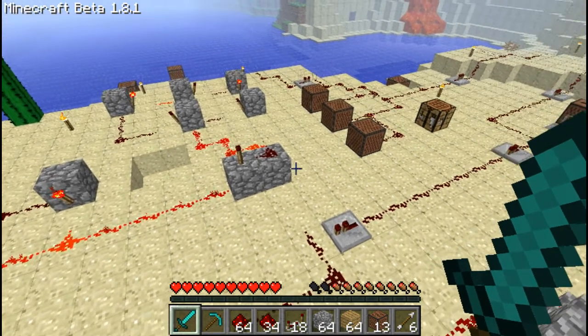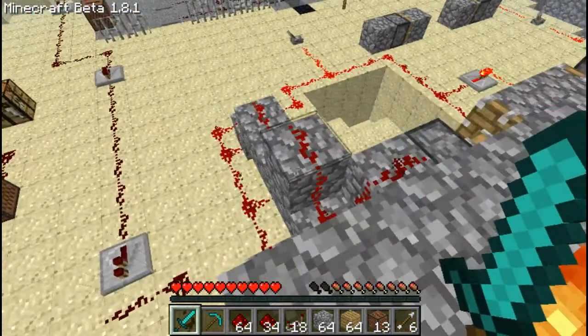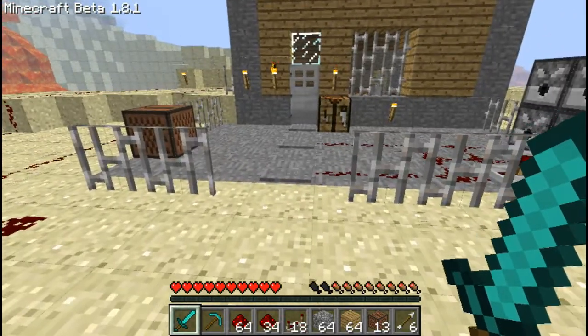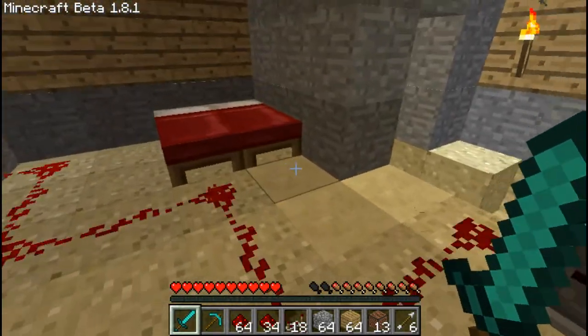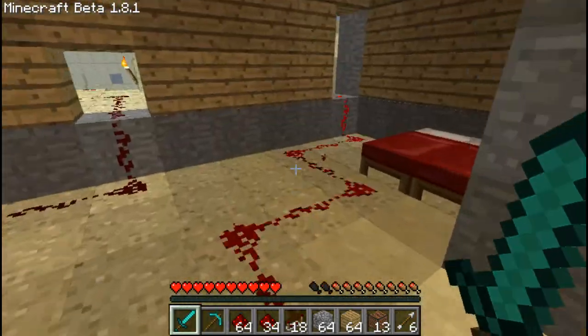Hey guys, it's Troy here with GamesReplace. This is my second video on this channel because my other channel was hacked. Anyway, I'm just showing you a cool little alarm system in Minecraft. See when you step over the pressure plate, it activates all this redstone and sets off the music boxes.